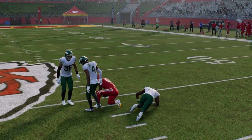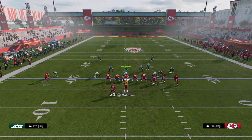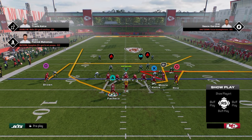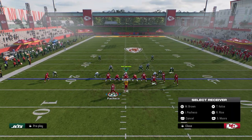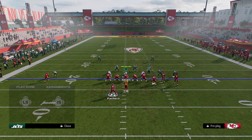So you have the end route, you have the whip, you have the slant - those are all good man-beating routes. One thing you might do as well is if you have a hot route master, you can always put the wheel route out there. We know that wheel routes are super effective as well.